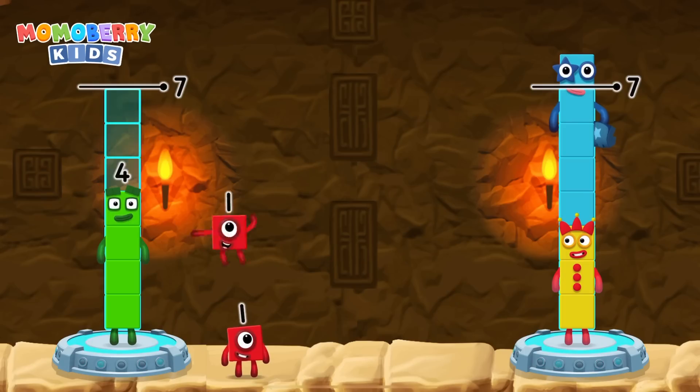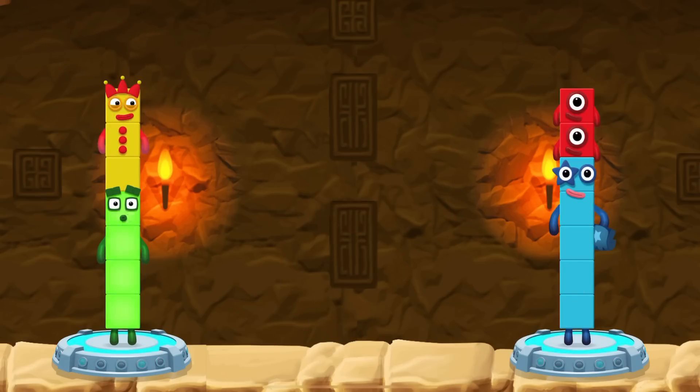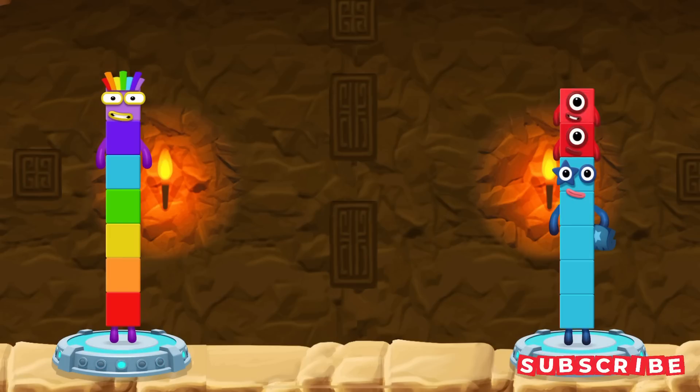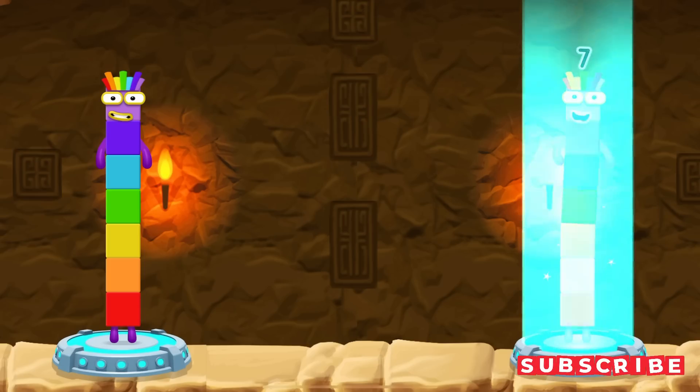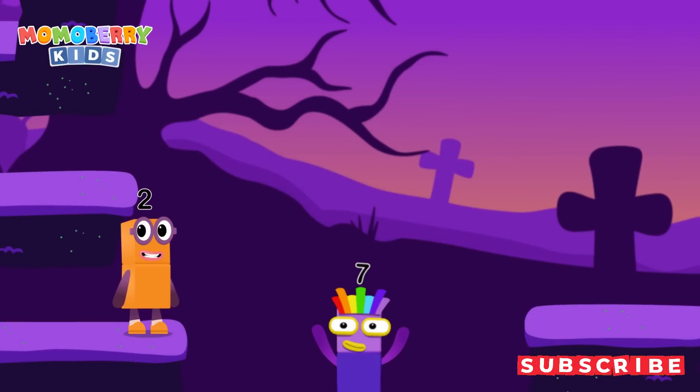One, one, three, one, one. That's right. Four plus three equals seven. Five plus one plus one equals seven. Seven equals seven. I am seven. Excellent!